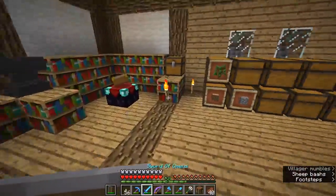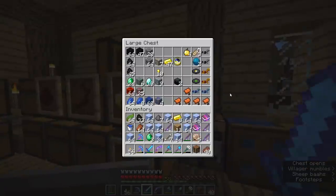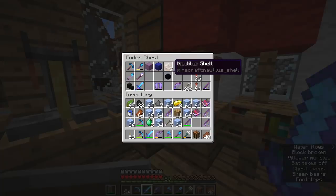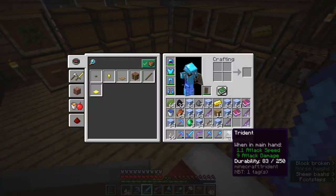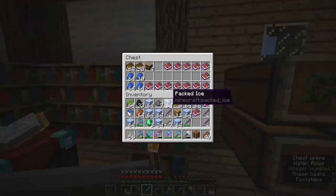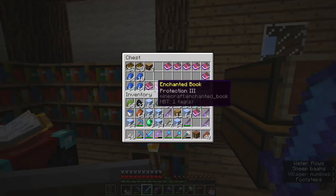Here we are back at the base, safe and sound, with a trident and a few nautilus shells. We have enough nautilus shells to make a conduit, but thanks to finally getting the trident in this episode, we're not going to go into conduits this episode — we'll probably save that for another time. In the meantime, we have a few choices to make regarding this trident.